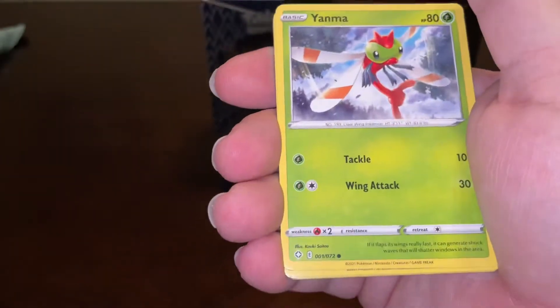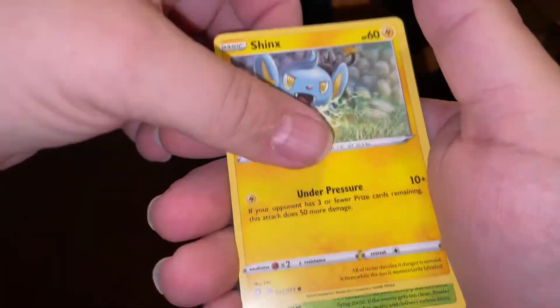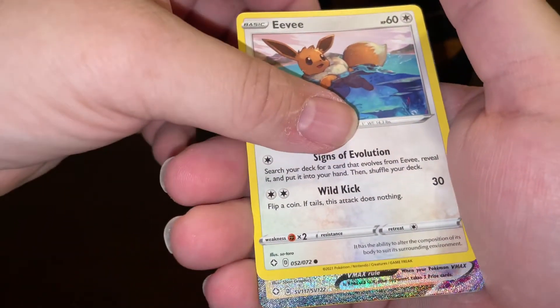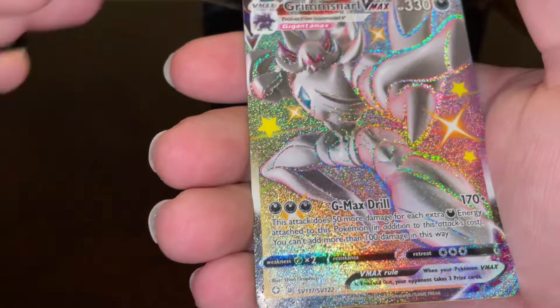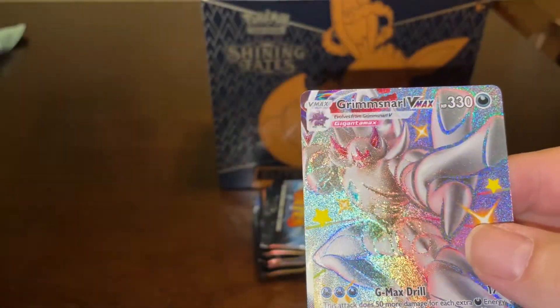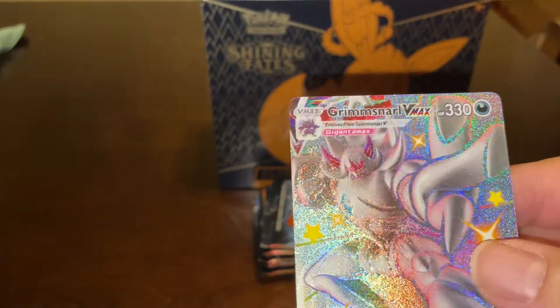And there is something in this one. I do not know what it is yet — something very shiny. Sparkly. What did we get? The Grim Snarl V-Max! That is a nice looking card. Holy crap, that thing is super bright and shiny.